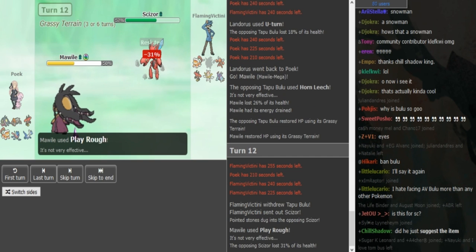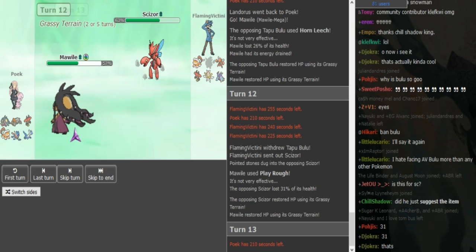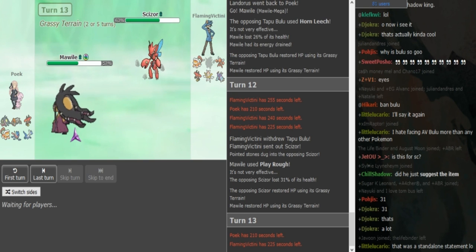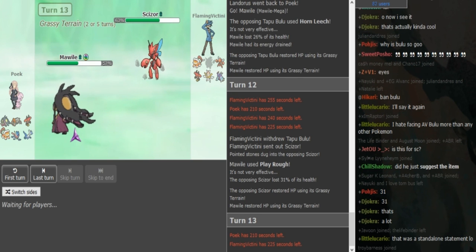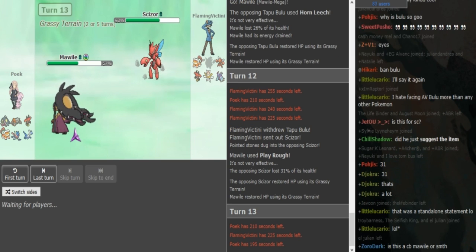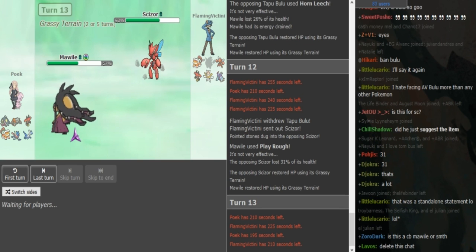He does just go for Play Rough. Now I think FV should just go for Bullet Punch here. This Mawile doesn't have Fire Fang, so if FV was forced to Roost, Poik could SD up and beat the Scizor one-on-one even potentially. But I think the Scizor is a little bit too healthy for that, and Grassy Terrain is also healing the Scizor.